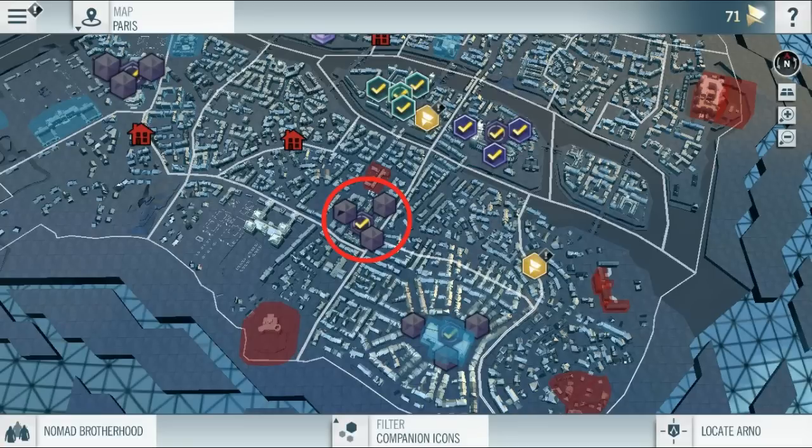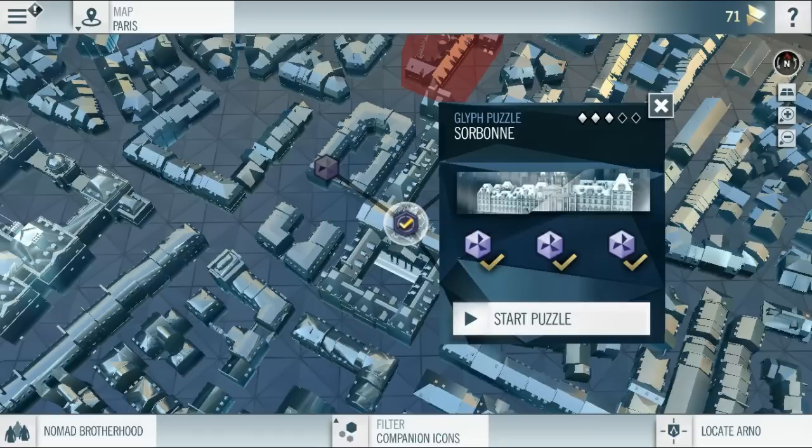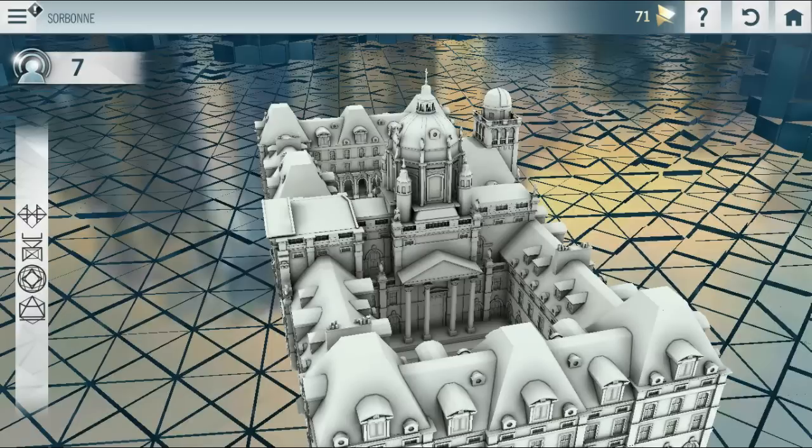I've got a quick guide to help you get some nomad points in the Assassin's Creed Unity Companion app. It involves doing a puzzle over and over again. On the map, you want the second one from the bottom, and you have to have completed all levels of the puzzle to do it.